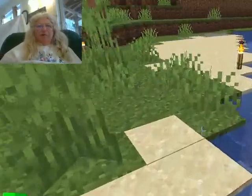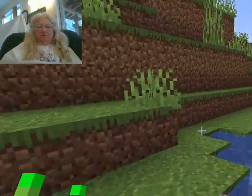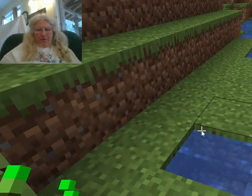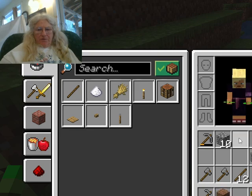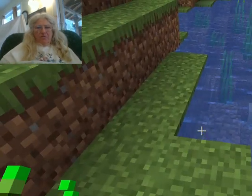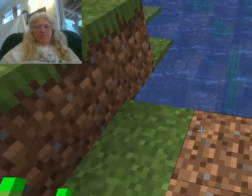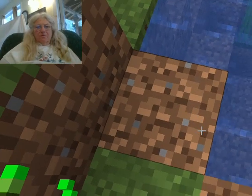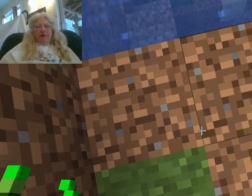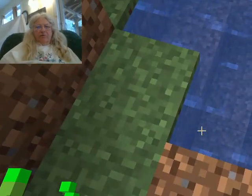If we hit the water here with bone meal, we'll get all kinds of stuff happening down there. One thing you can also do is fill in these holes, make it a little easier. You kind of want to avoid being — creepers and such — being able to get up. If it's two high, then they can't step up, but they can step up where it's only one block high.